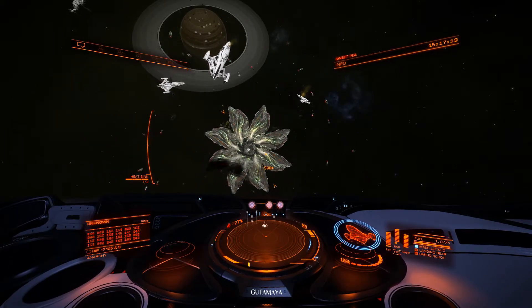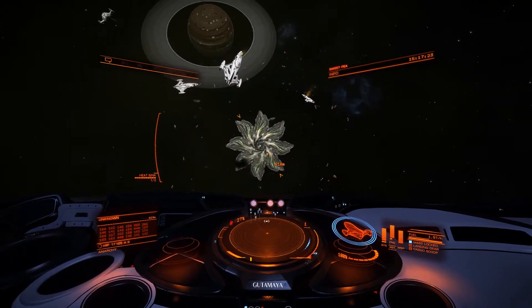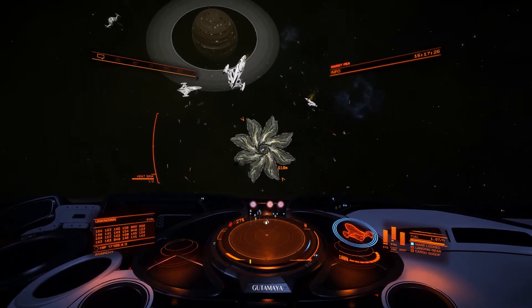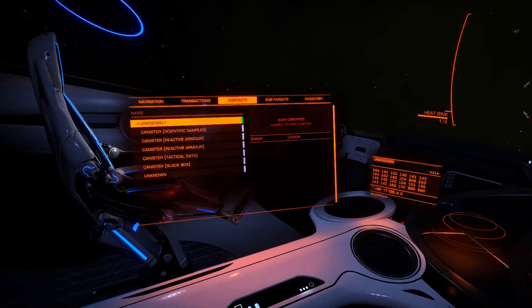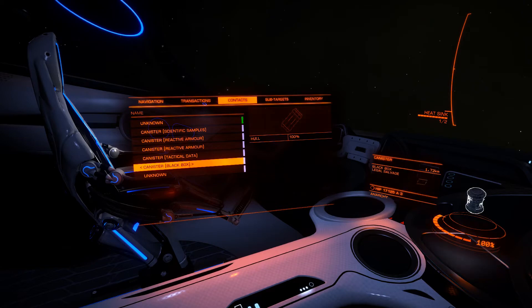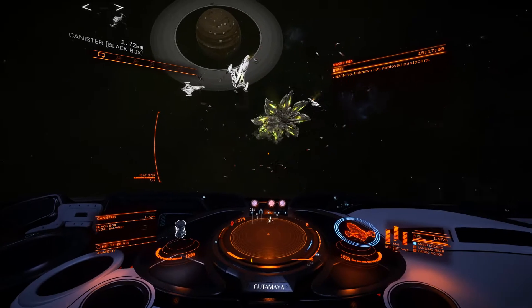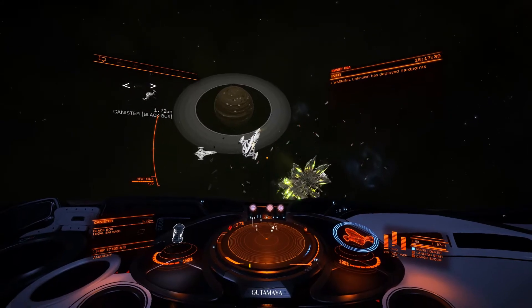And yeah, you can see how he turned red. If you get closer than 500 meters, they don't like that. And they'll give you a warning by putting out all their little drones. And they get this red color on their wings — I guess their wings. But as long as you stay away from them, generally they don't attack.